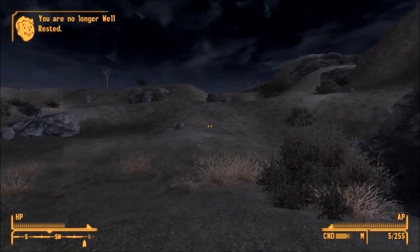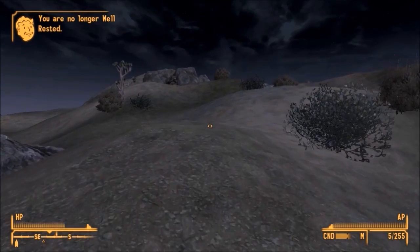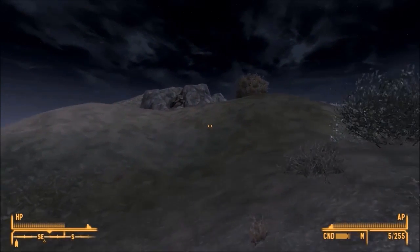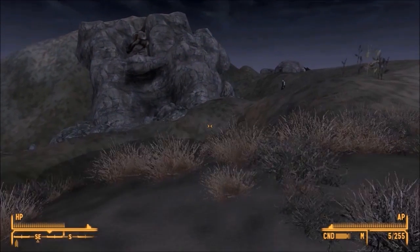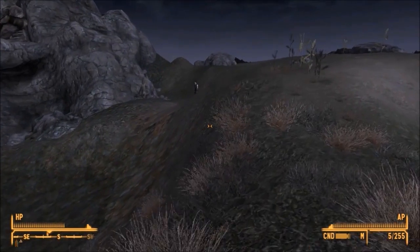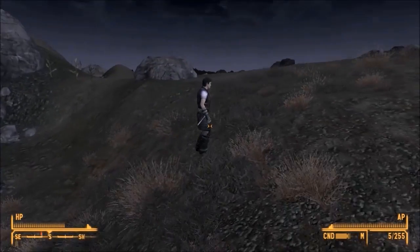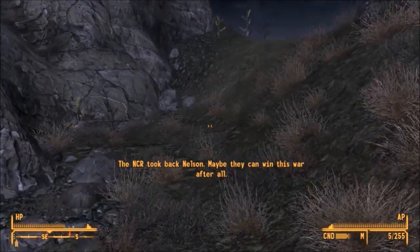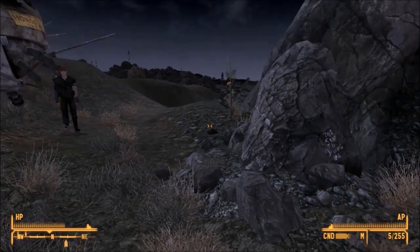We're actually going to take a little detour on our tour of Legion destruction and head for this cave over here. Textures seem to have gone low res for a little bit. The NCR took back Nelson — maybe they can win this war after all.